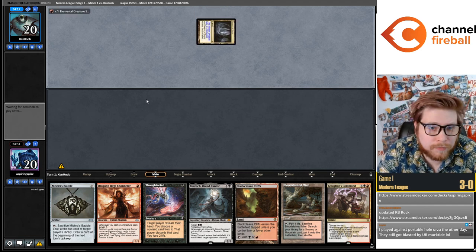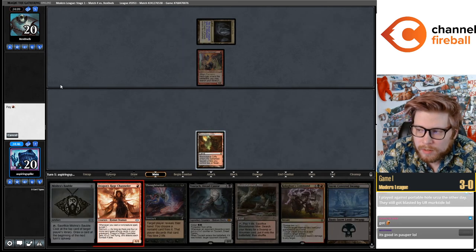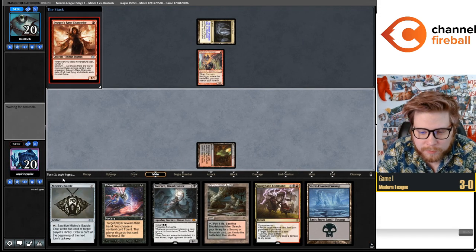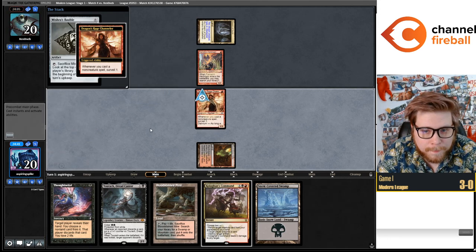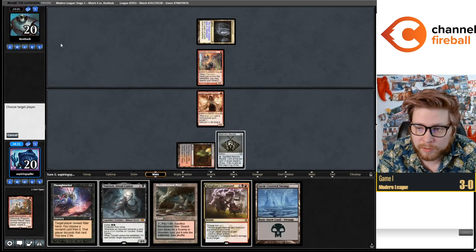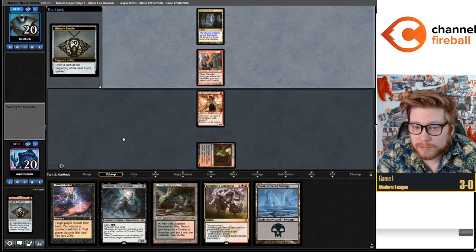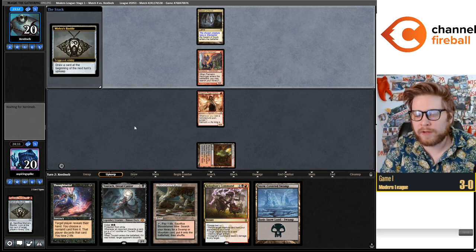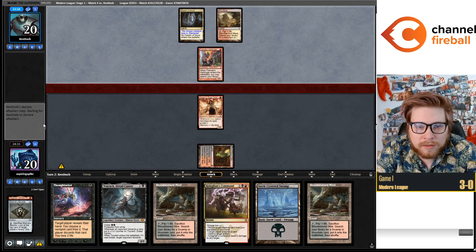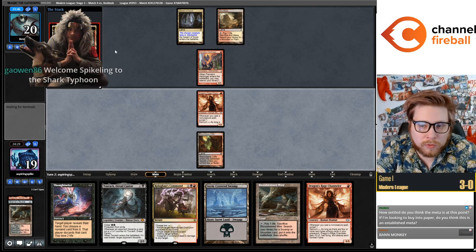Elementals is a really bad matchup by the way. They got Risen Reef — I want to wait till next turn so I can Thoughtseize the Risen Reef. If they hadn't played Flamekin Harbinger on turn one I'd probably lead on Thoughtseize. Ragavan not too good against Flamekin Harbinger — let's put it in the graveyard. Putting it there also means next turn with the fetch land, the Thoughtseize, we're going to have delirium. A fast delirium Darcy is a pretty key component of this matchup — they'll just win the long game. A second Darcy is such a good draw; our opponents will just win this long game, they are so grindy — so you have to be able to fly over quickly.